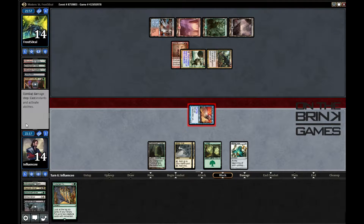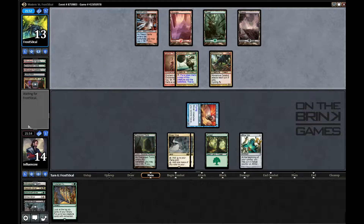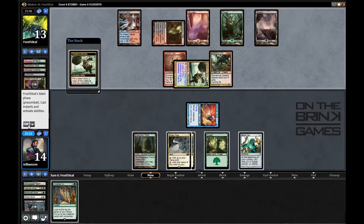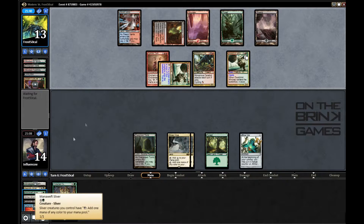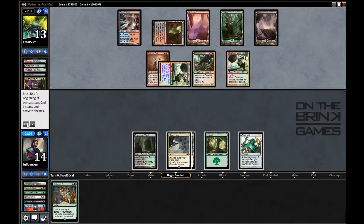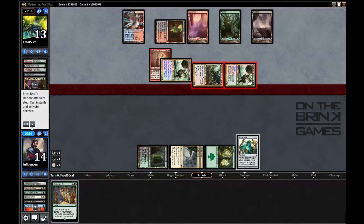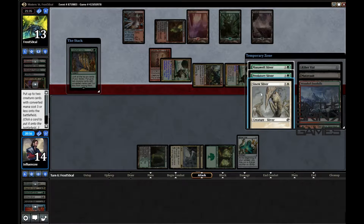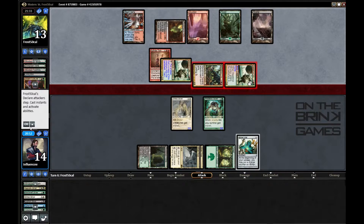Now I attack with Galerider Sliver. I have a Collected Company in hand, which is nice. I don't think it does much in terms of protecting my guy — even if I hit two creatures with +1/+1 counters it'll still be three damage so it'll still die. But in his attack step I can go ahead and cast Collected Company. I did hit those slivers, but like I said it's not great.